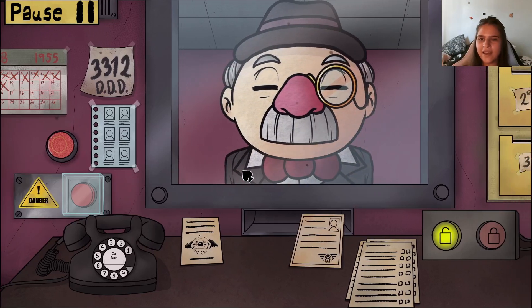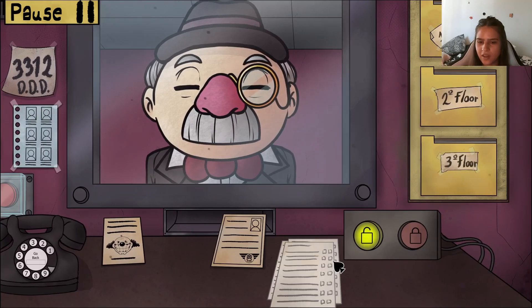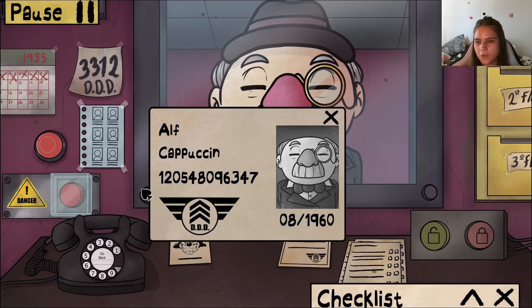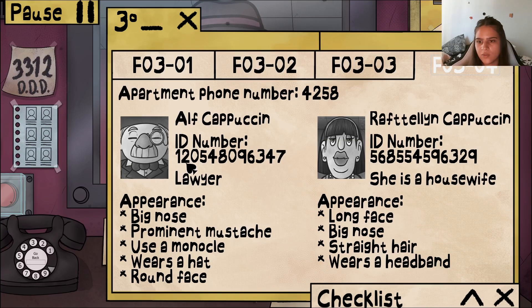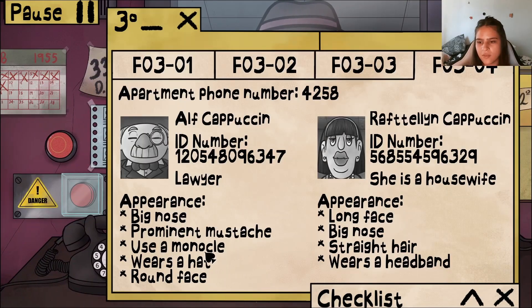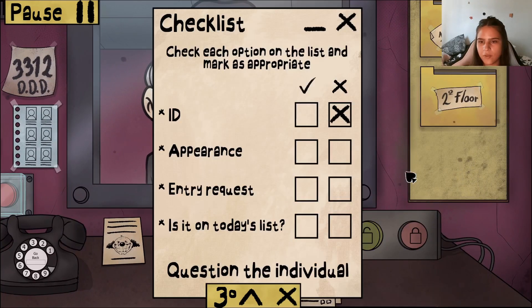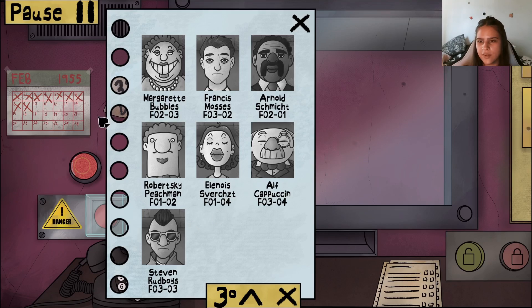Alf Cappuccini — there you are, you've got your monocle on. Good afternoon! Comes from his job as a lawyer. ID: 1960, getting close to expiry — 120548096, 33347. Big nose, monocle, always wears a hat, brown face — on today's list. You have everything I need from you. See you later! That's everyone, I think.